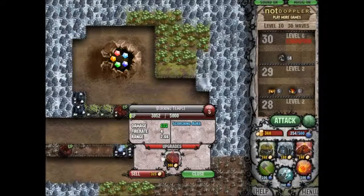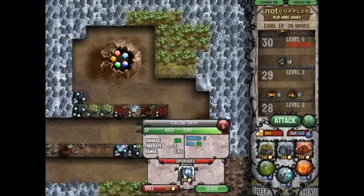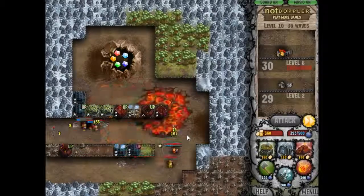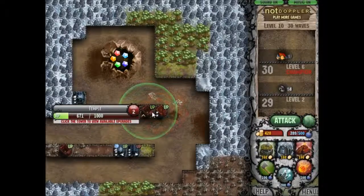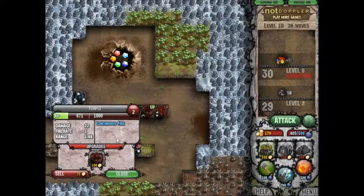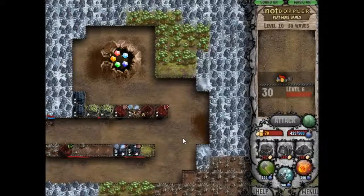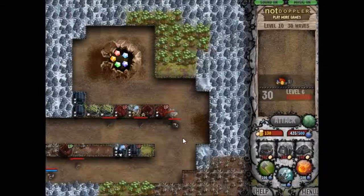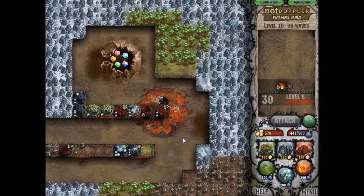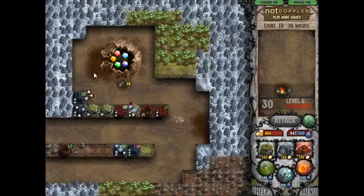The next wave consists of 14 ninjas, so stand by with your fireball. The wave after that is more cannon fodder — sometimes bards can be tricky but in this case not so much. Let's see if we need to throw a fireball at the ninjas or if they die by themselves. The ninjas coming from down below become visible earlier, and that helps a lot with getting those exploding temples to explode.